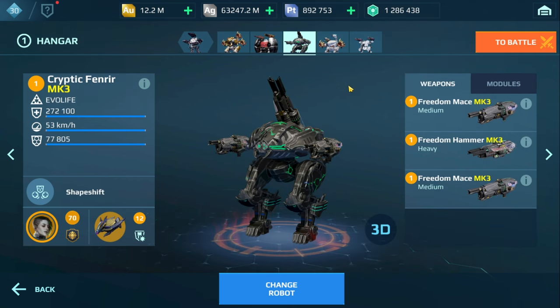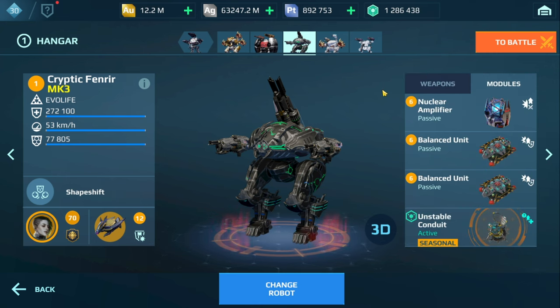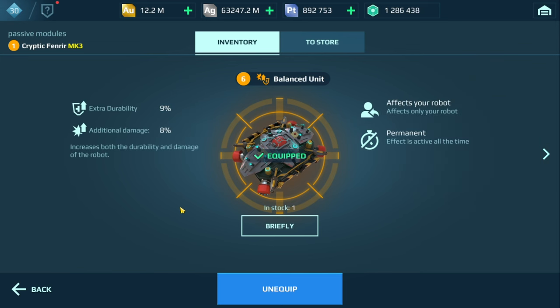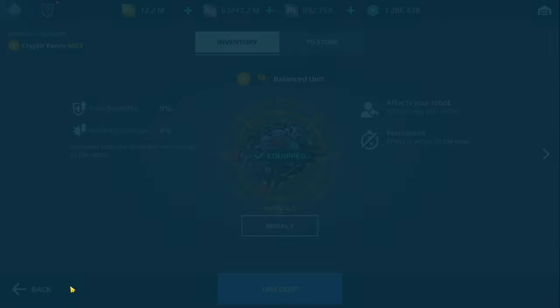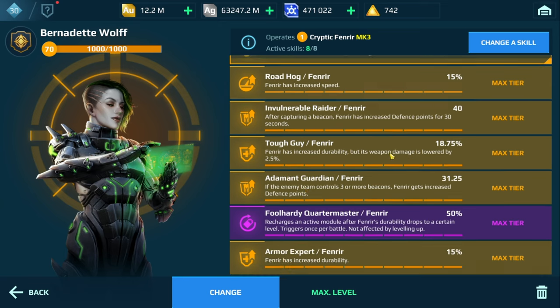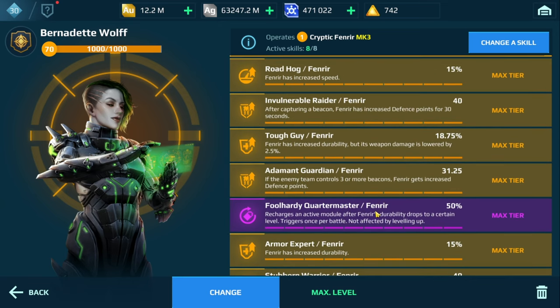For the Fenrir, I didn't change the weapons but I did change the modules. I'm going to try out two Balance Units — we don't really see that in today's meta — but this gives me increased damage and durability. I'm combining that with the Shy Drone to counterbalance things, and the Bernadette Wolf pilot skills remain unchanged.